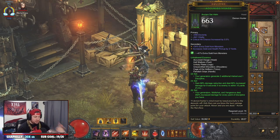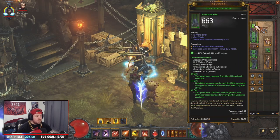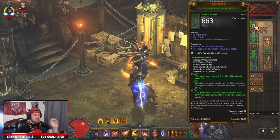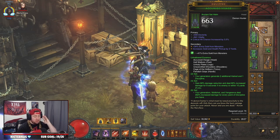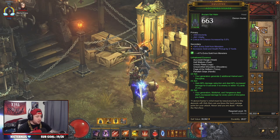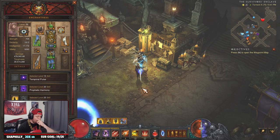So get a T16 build, get your Boon of the Hoarder, get your ancient emerald in your helmet for more gold, because you're going to get so much gold it's going to be crazy — you're going to be like Dr. Evil. Next, and this is the most important part, on your follower you're going to need a couple of items.